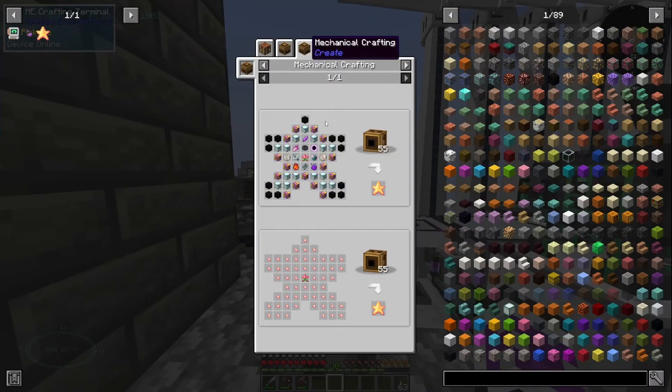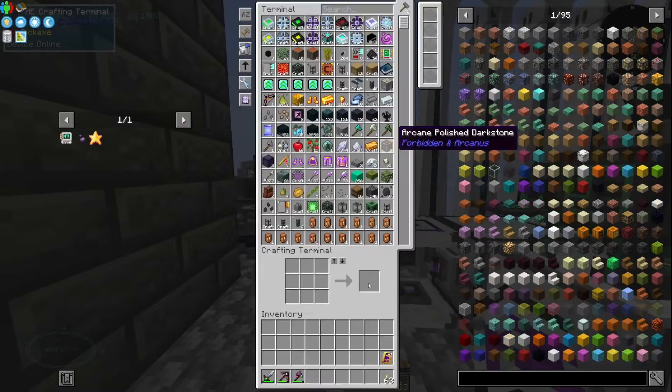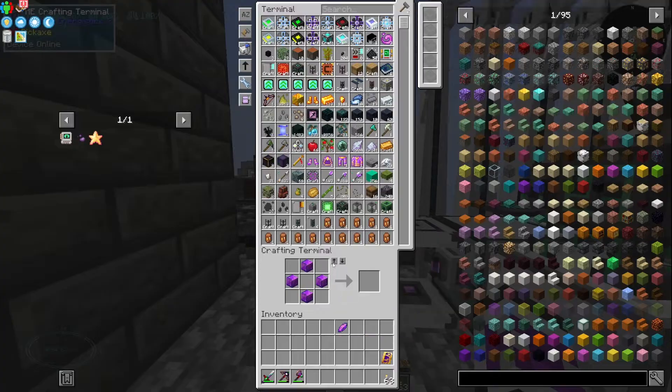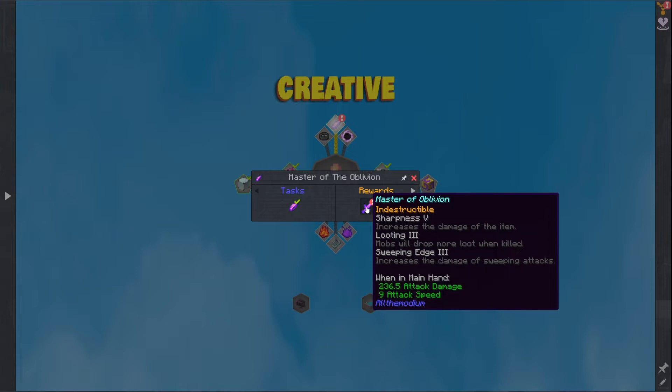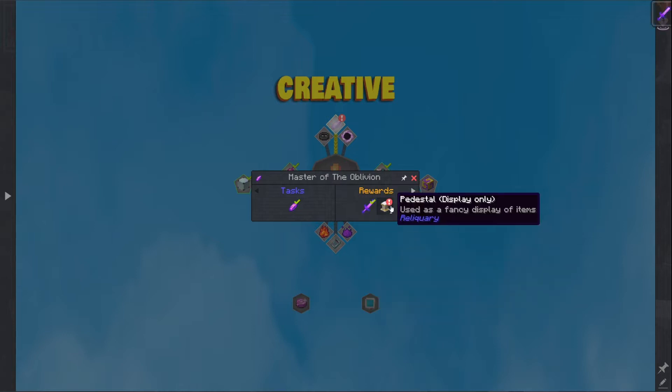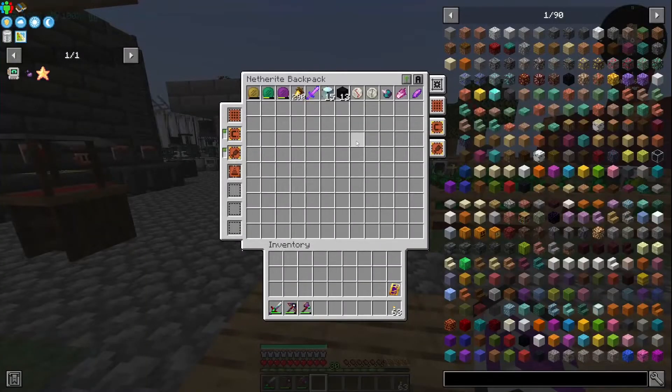I can probably make a handful of these things now. I can definitely make the Oblivion Shard. That was very nearly the sword that I was just trying to make, but it's got less Looting and it doesn't have Scavenger on it. So I'll just put it up with the rest of them, and the shard goes in the pack.